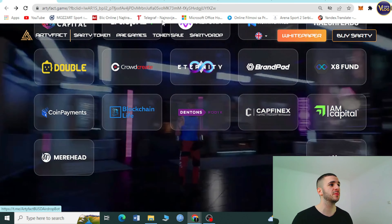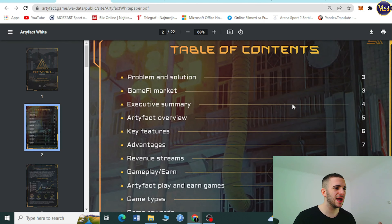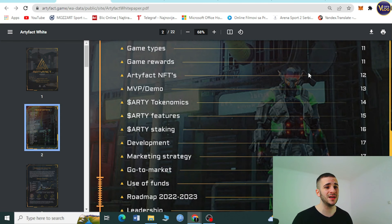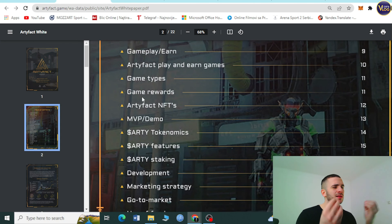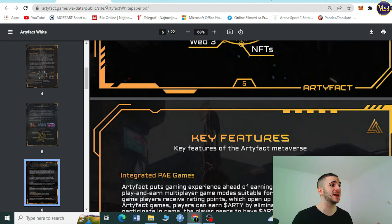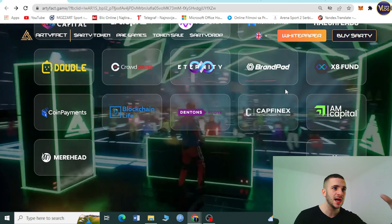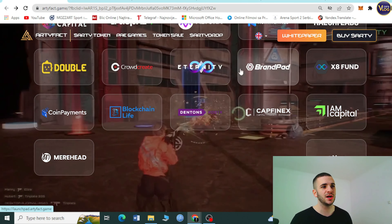You can even check out their white paper — press the button in the top right corner and a window will pop up. Artifact's white paper has 22 pages of useful information. Basically every piece of information you could want to know about this project is right there, just a couple of scrolls away. It's an amazing document — it's right next to the 'Buy RT' option.